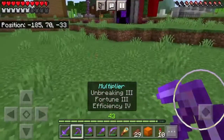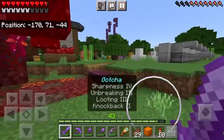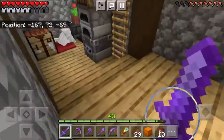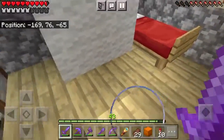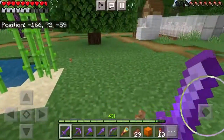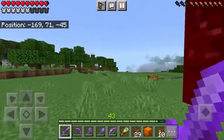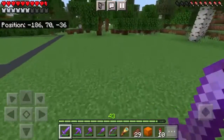Today, we are going to be moving out of this tiny house. It's a really nice house, it's really cozy, I really do like it. But we built this thing 20 episodes ago. Now the dragon is dead, we have full netherite equipment, we've got wings — I think it's time for an upgrade.